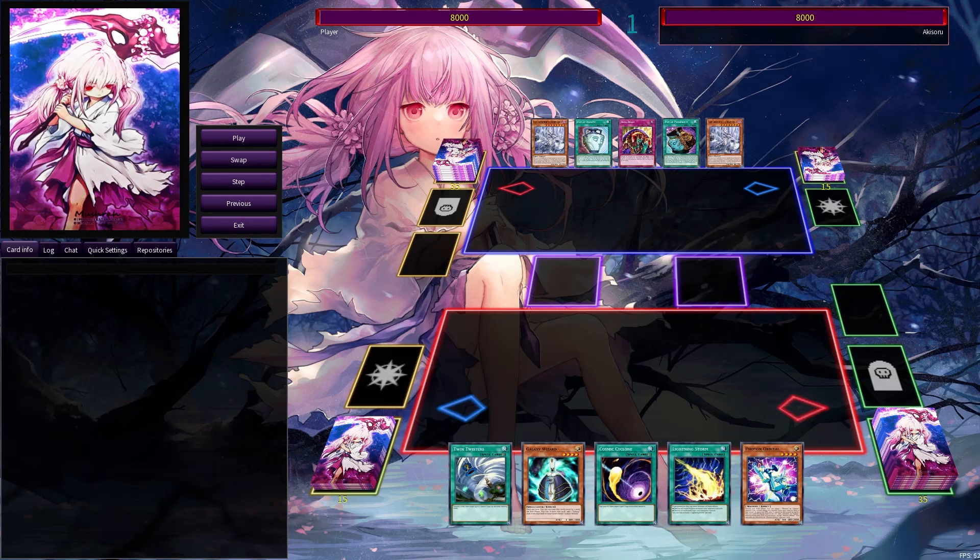The first duel is against Labyrinth. Galaxias is weak to back row decks, so you do want to run cards like Twin Twister, Cosmic Cyclone, Lightning Storm, and Harpies — just like I have. As you can see, my hand is filled with back row removal.